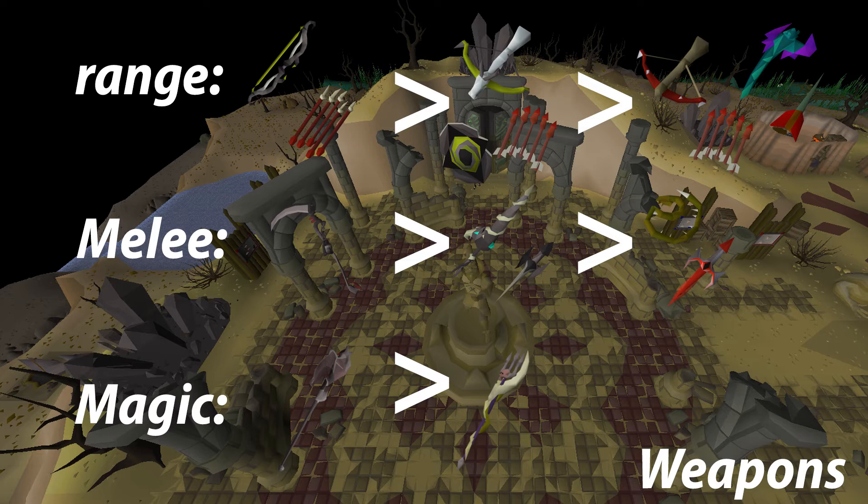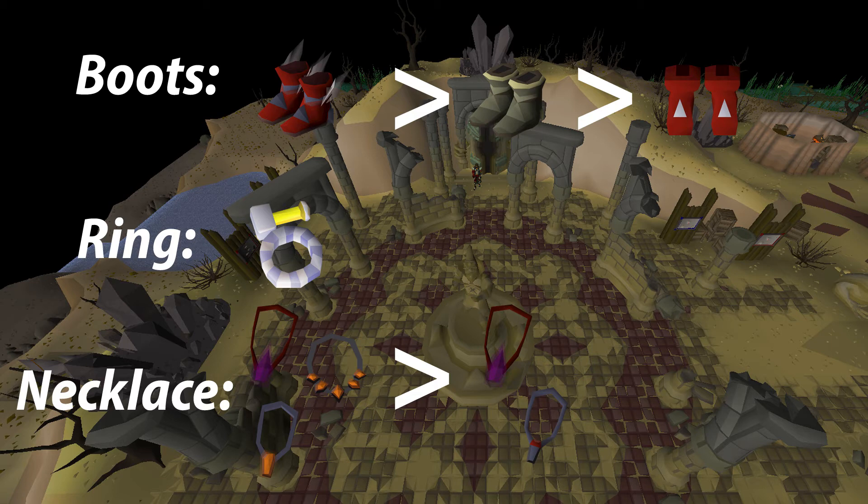If you don't have the lance, bring a kraken tentacle. Moving on to magic, the sanguinesti staff is the best one, and the second item you should consider if you can't afford it is the trident of the swamp, which is definitely worth getting over a trident of the seas. For boots, you have three good options: primordial boots, brimstone boots, and dragon boots. There's no need to bring different boots — just bring the best pair you have. For your ring, it's very simple: just bring a berserker ring imbued.